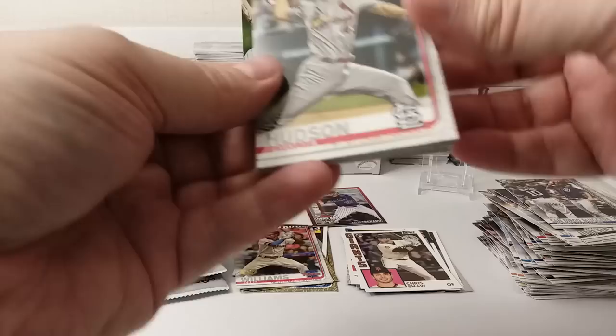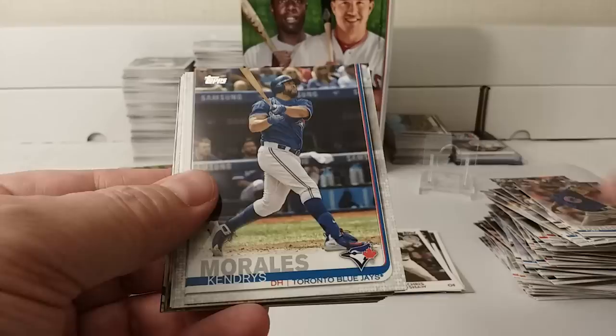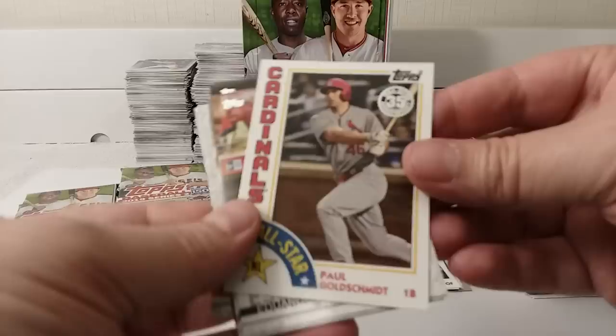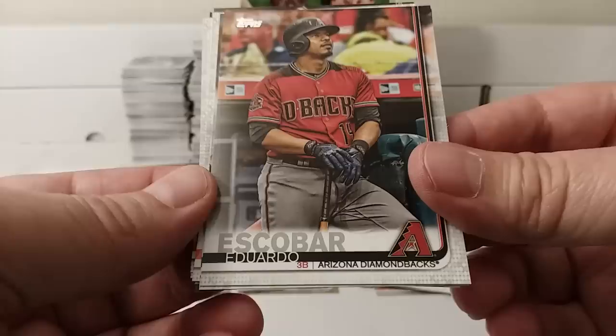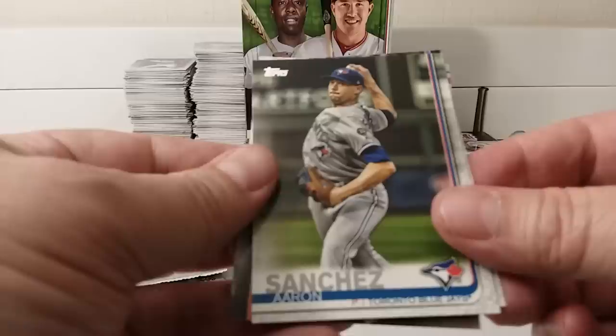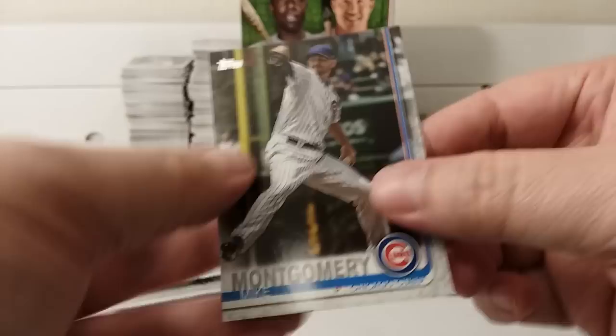Still have to get the hit. Dakota Hudson. Carl Edwards Jr. Kendris Morales. Kevin Pillar. Tim Hill, rookie card. Pablo Sandoval. And Paul Goldschmidt insert — 35th anniversary '84 design All-Star card. Eduardo Escobar. Eric Thames. Yacobanis. Aaron Sanchez. David Frees. Max Stacy. And Mike Montgomery.